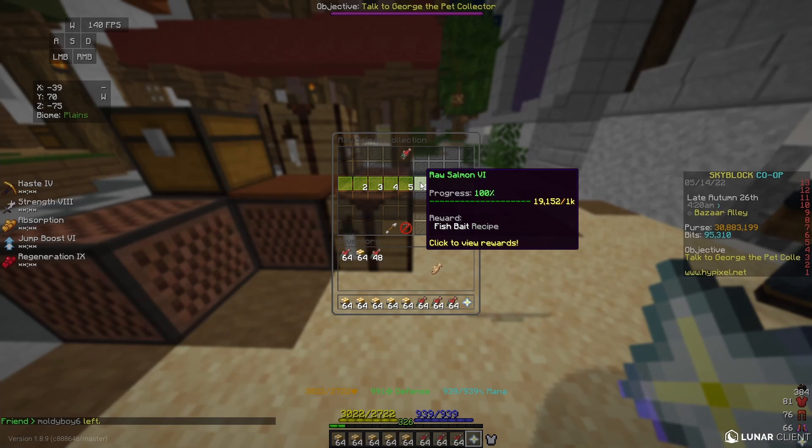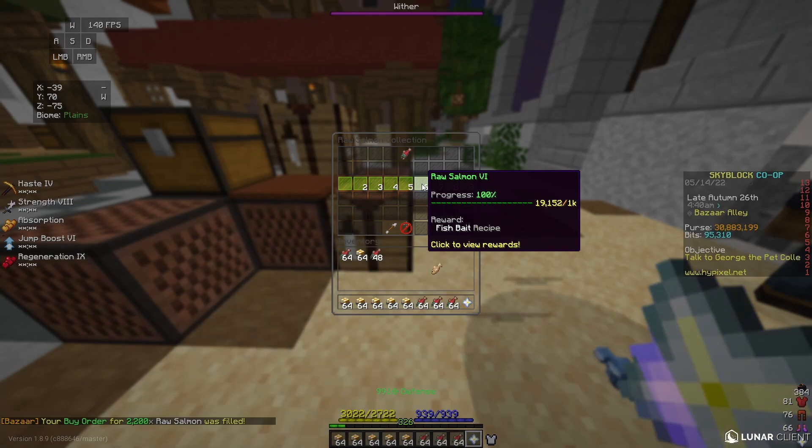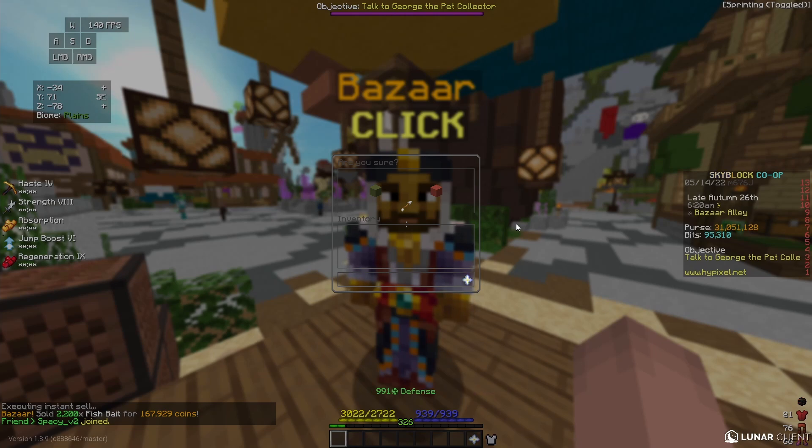You need Raw Salmon level 6, or about 1,000 raw salmon collection, to craft this flip — which can probably be gotten by a couple days of fishing minions on a new player's island and isn't super difficult to get. Once I've crafted all 2,200 of my fish bait, I can take it back to the bazaar and sell it for 167,000 coins. For my initial investment of 79,200 coins, this makes me almost 89,000 coins profit. For a few minutes of work, it's super profitable on Hypixel Skyblock.